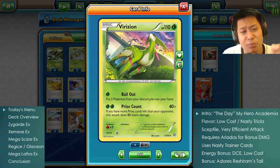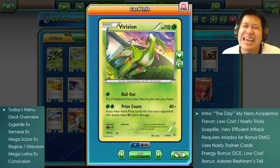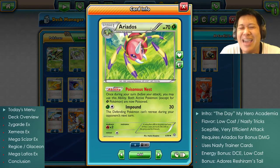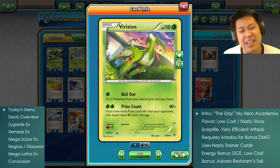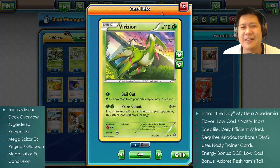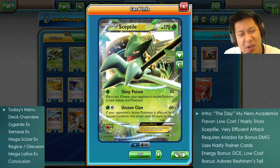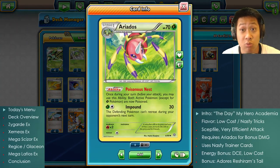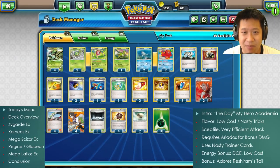Virizion has two great abilities. Bailout: if you lose your Ariados and don't have a Super Rod, you can use Bailout as an emergency way to get your cards back. And his attack deals 120 guaranteed damage regardless of poison — so if your ability gets shut down, just go for Virizion and you're good. Those are our main Pokémon, plus Octillery who refills your hand.